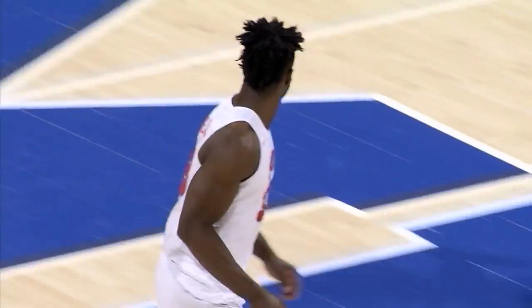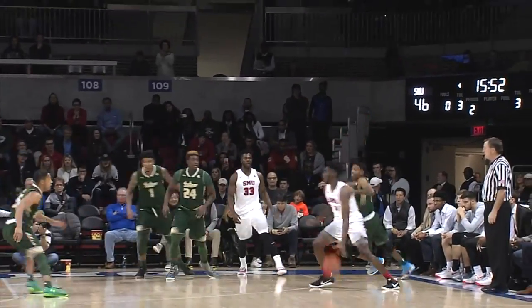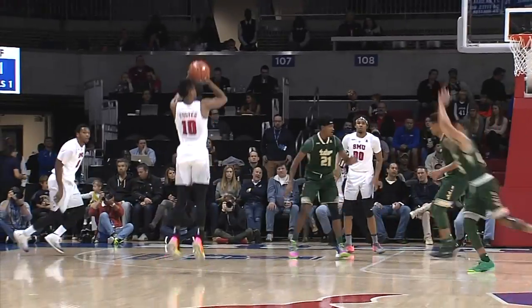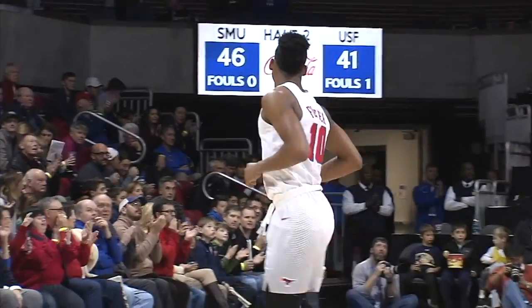46-37 SMU. Brown right wing, gives to Ojale down on the baseline. Milton from the wing, left wing to Rae Foster — catch and shoot three, nails it. Rae Foster has 15, he's four of five from the arc.